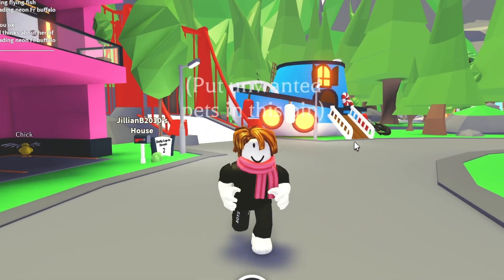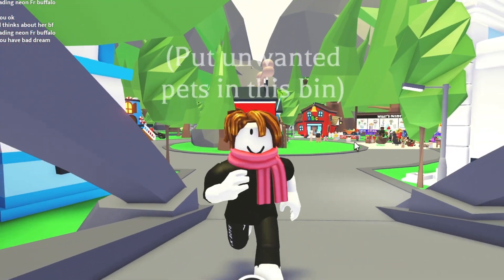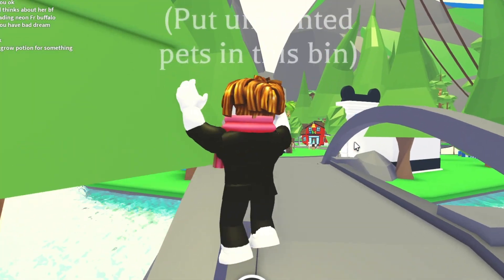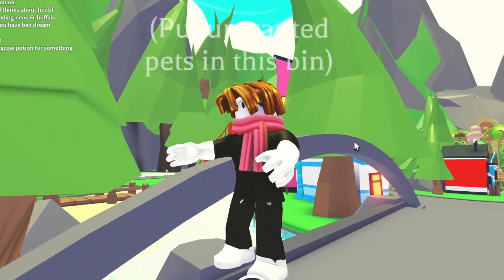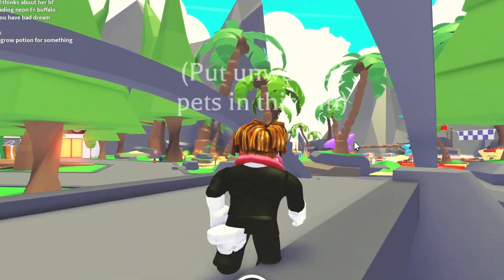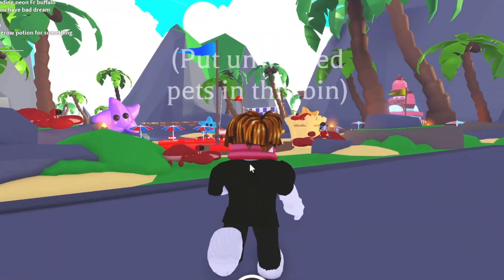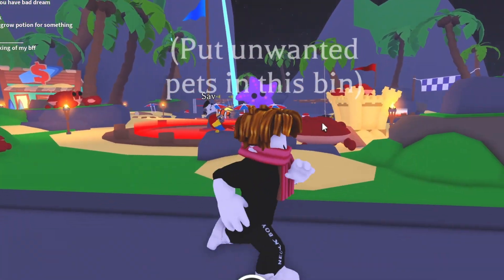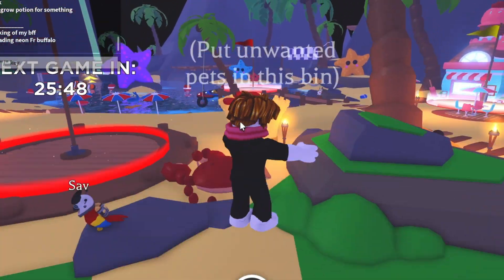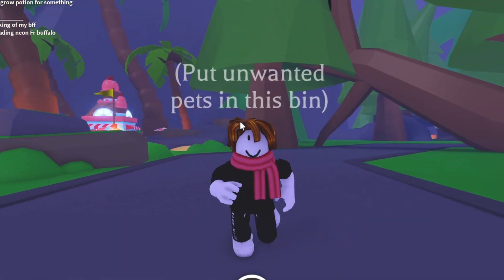The third hack is to take advantage of Adopt Me's events. Like on the April Fool's event one to two years ago, they gave out the rock pet, the chick, and the chicken Easter egg. Right now there's the Starfish Summer event, and there are pets you can earn by playing mini games and collecting coins.